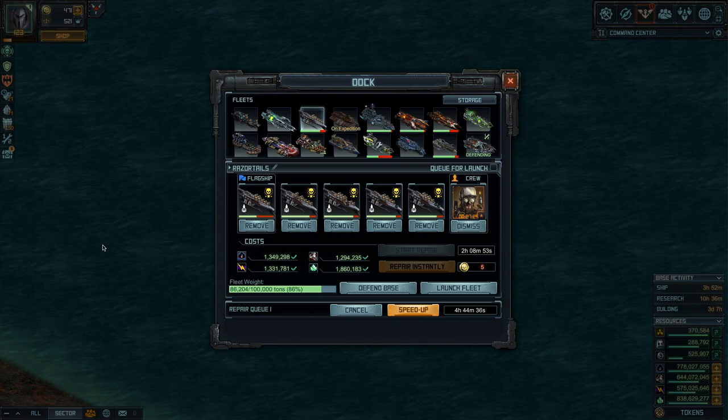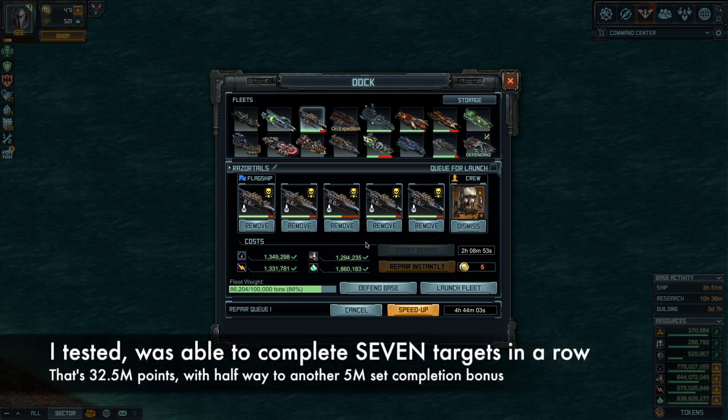After doing the set, the 100 and 102 for 10 million points, this is the damage I have — two hours and eight minutes. This is the second set; I completed the first set in two hours and three minutes, which was a bit better. Consistently, the ship on slot number one will take more damage. So if you want to repair immediately, just switch them over — pick any other ship, put that ship on slot number one, move that one to any other slot. If you keep taking turns like that, you can probably do five sets or so before you have to repair.